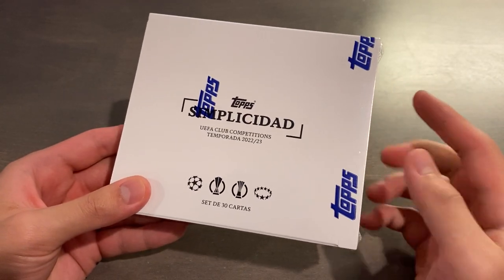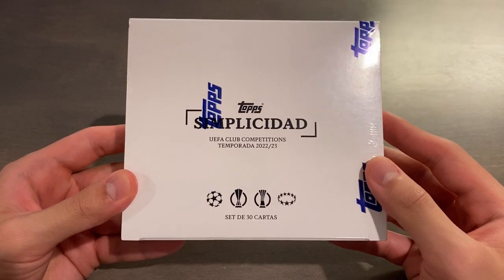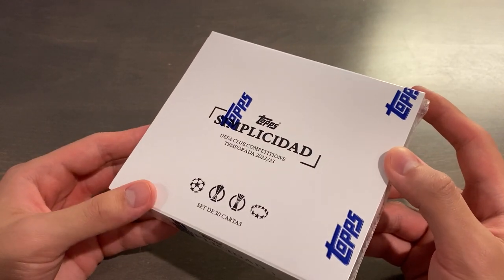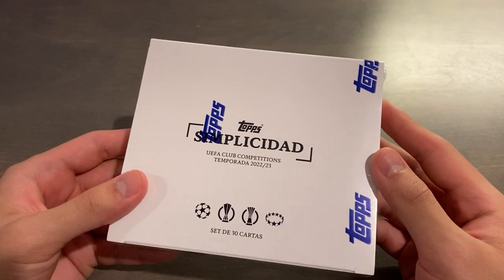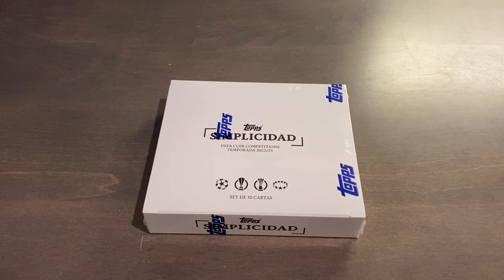Every single box has 30 cards — 5 cards per pack, 6 packs per box — and you're guaranteed 2 parallels out of 99 or less, and a 1-in-3 chance at an auto, which is out of 99 or less as well. There is a 52-card base set with parallels being: green out of 99, blue out of 75, pink out of 49, purple out of 25, red out of 10, rainbow out of 5, and gold 1-of-1s. The same parallels exist for the autographs, and there are 32 autograph cards directly taken from the base set.